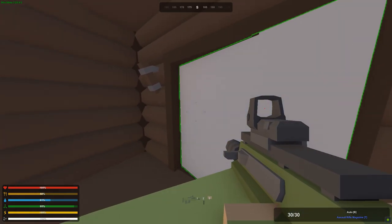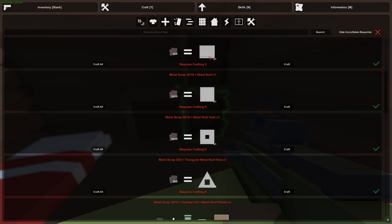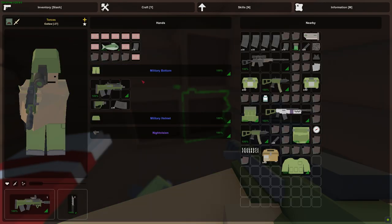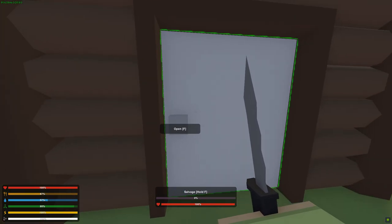Alright, we're home. I need crafting level 2 for all the metal structures, so I guess I'm going to drop everything for now, farm some wood, and build more wooden crates for now.